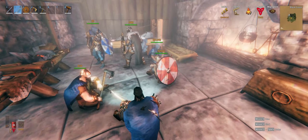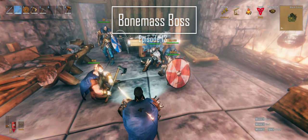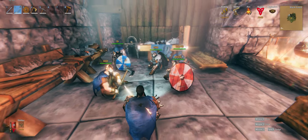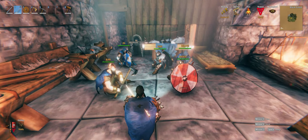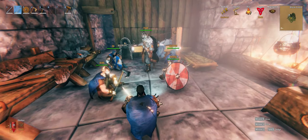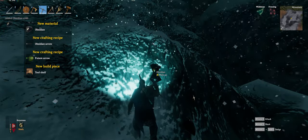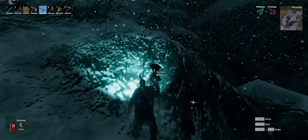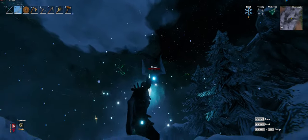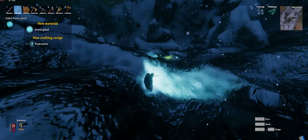We are back in Valheim taking on the Bone Mass boss, the third boss and the swamp boss - it's pretty challenging. The resistance for this guy is frost damage. To get frost arrows we need to go to the mountain and get obsidian, and while we're there we need to kill as many drakes as we can for their freeze glands to unlock the frost arrow recipe.